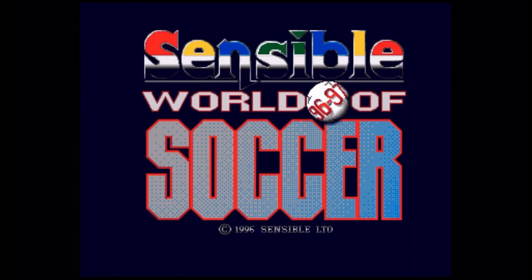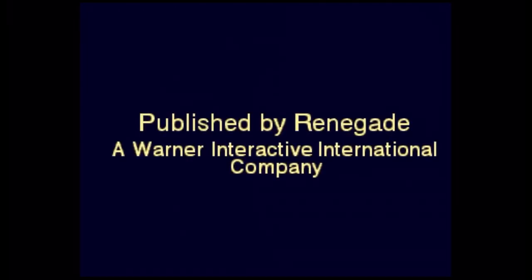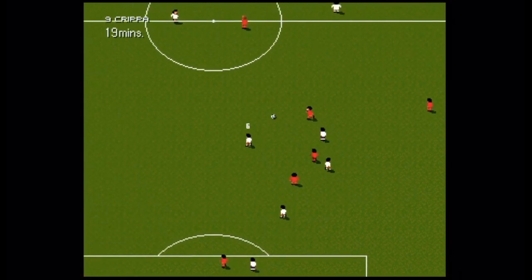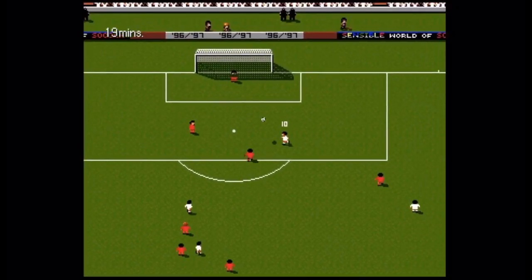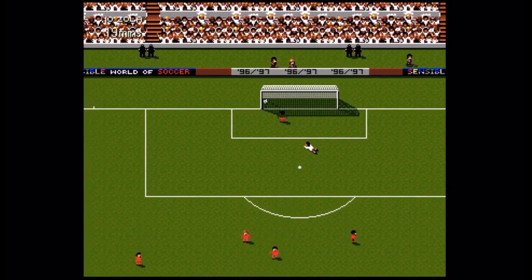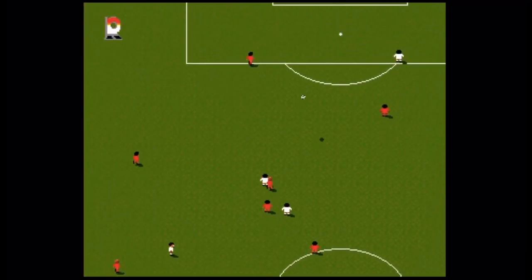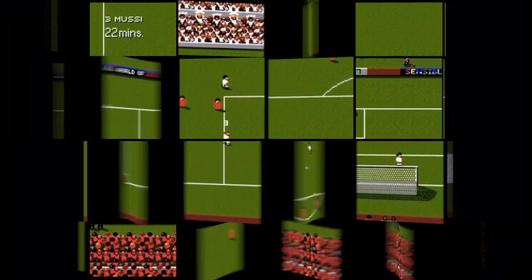This was the game we'd all been waiting for. The anticipation was even greater than waiting for Keith Chegwin to turn up at your house with a big breakfast crew in tow. But how can Sensible improve on an almost perfect game? Well, for starters, there is now a stadium with colour-coordinated crowds behind each goal. Now we've got photographers and police, so it's just like watching real football on a real ground.